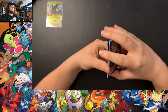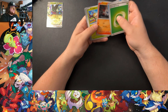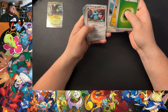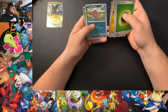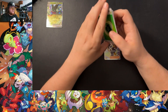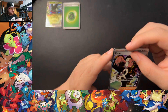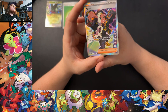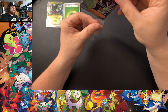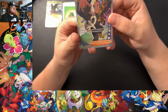Let's do the card trick. First Obsidian Flames pack — got Grass Energy, Finizen, Arboliva, Fungus, Pidgey, Bellibolt, Flamigo, Rondez, a Reverse Paldean Wooper — I think I have a reverse of this one — Shuckle, and Rhyme Full Art Secret. That's 221 out of 197, so it is a secret because it exceeds the set number. Definitely something I don't have right now.